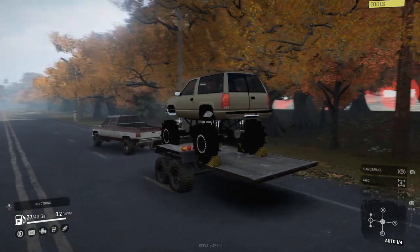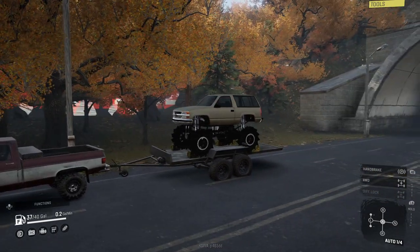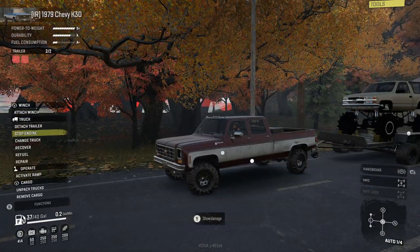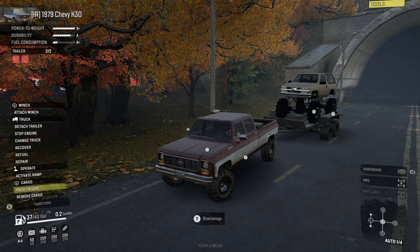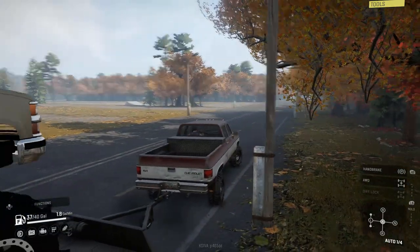Behind it we have the absolute monster mega truck of a Tahoe with some nasty looking mud tires — we'll be able to see them once we get in the light. We're using this pretty cool trailer mod that has a thing where you can lock the truck in there. You hit 'pack truck' and it holds it in, hit 'unpack' and you can activate the ramp.